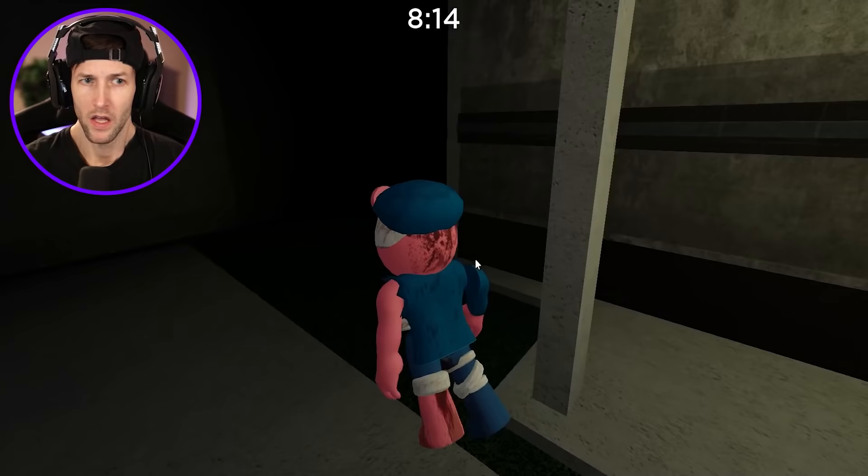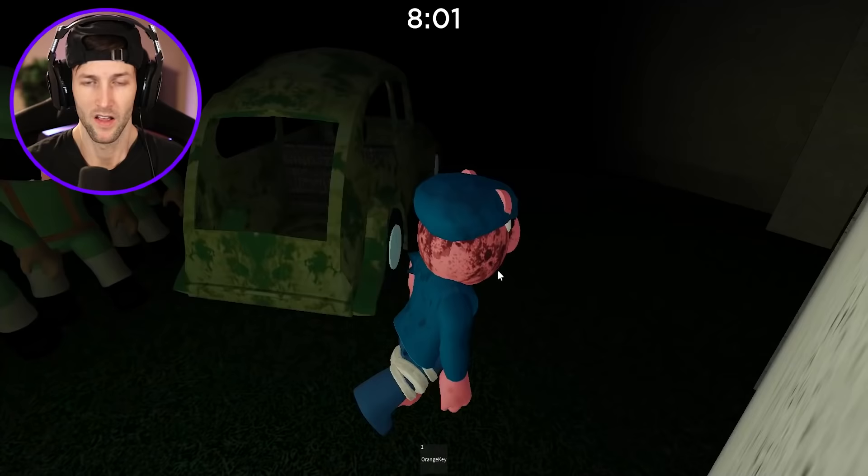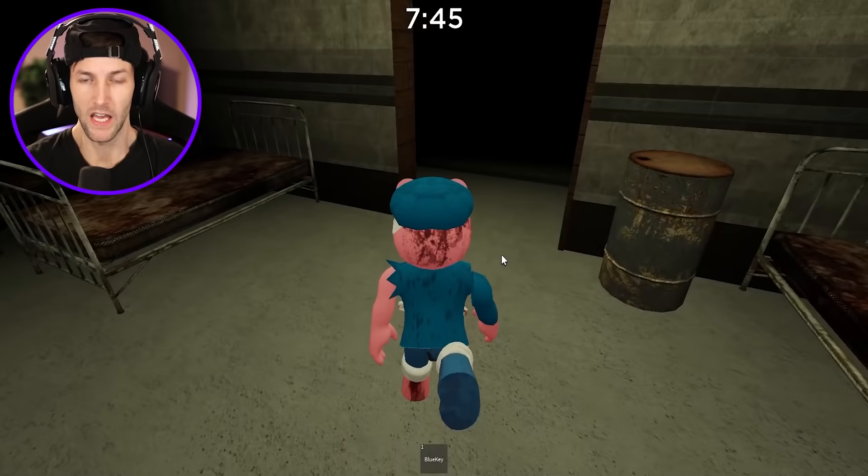I just need the orange key, that's all I need. I know you're gonna get me eventually but can you at least let me try to escape? That's all I can think about is him. Where is he? Blue key - here we go again.